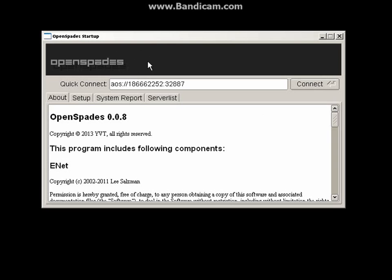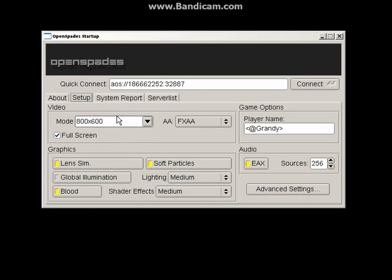What we have directly in front of you here is the startup program. It has a little information about who wrote it. Moving on, we have setup — all the general resolution, full screen, player name. We've also got these extra options here, including anti-aliasing. I've heard that some people have problems with screen flickering and changing this around has helped a bit.